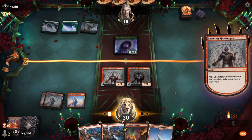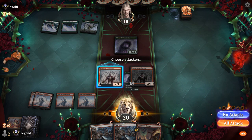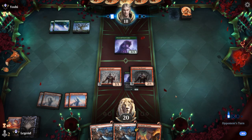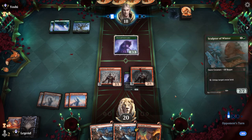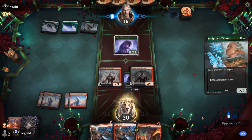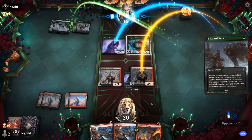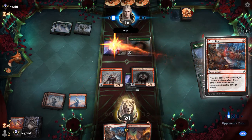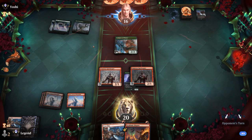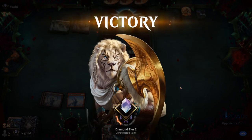Gatekeeper resolves. We play a land and pass. Sculptor of Winter triggers the gatekeeper. Opponent has a Blizzard Brawl with three snow permanents in play, but we punish it with Frostbite. Then next turn we could use Academic Dispute on the Sculptor to force a block — we were in a pretty good position, and our opponent concedes.